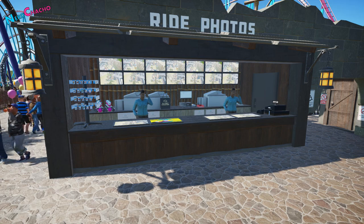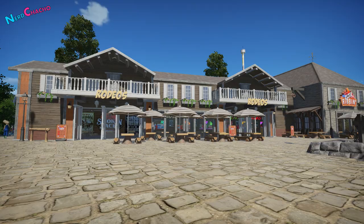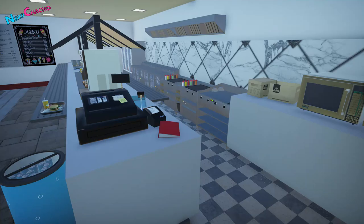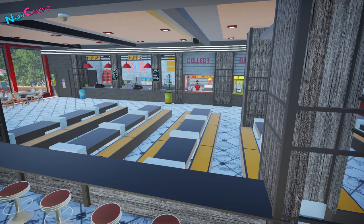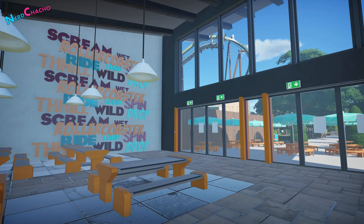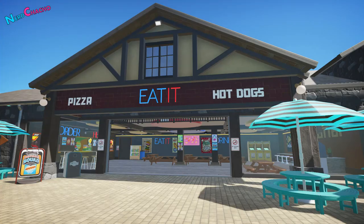One thing that makes Nerd Chacho stand out amongst the rest is his buildings. Not only do they look stunning from the outside, but the level of detail inside is mind-blowing. From the kitchen appliances to the office phones, he truly kits out every single inch of his interiors and is easily some of the best detail work I've ever seen in the game. And still, his attention to detail doesn't end there. He even creates his own brands such as Berg's and Eat It, giving even more life to his parks.